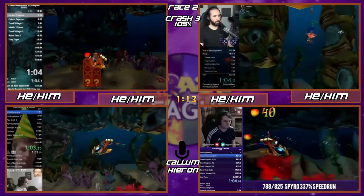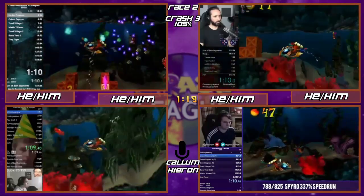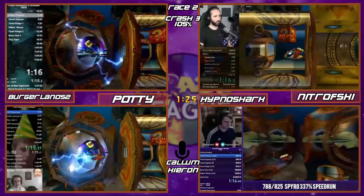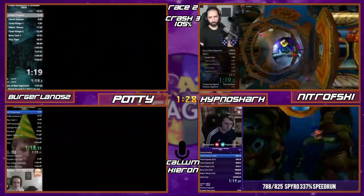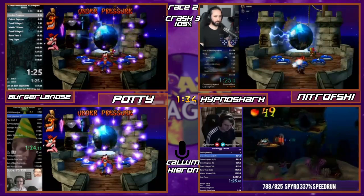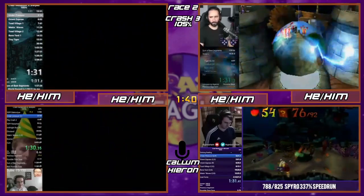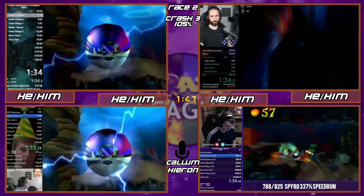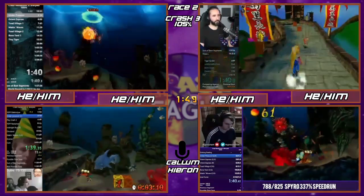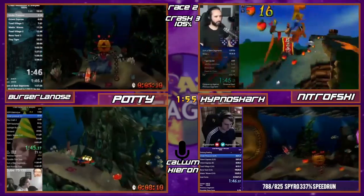They're all going through Under Pressure right now. Do you want to talk about the one-cycles? Because we're about to go into one immediately. The first level is a one-cycle. There are obviously multiple objectives to complete in every level in Crash, and one-cycling is where you get multiple of those objectives at the same time when you should have to do revisits. Potty and Burger are going to get the relic and the box gem in the same visit — pretty hard for mid-level players but these guys should just crack it.